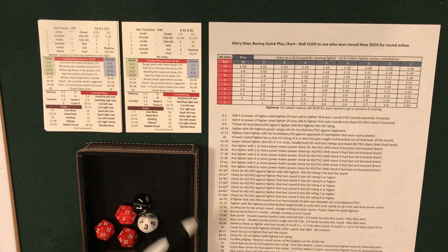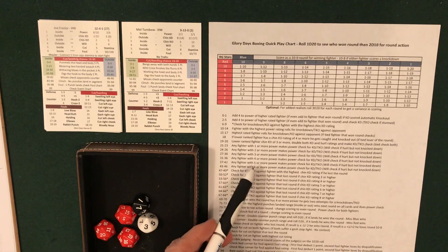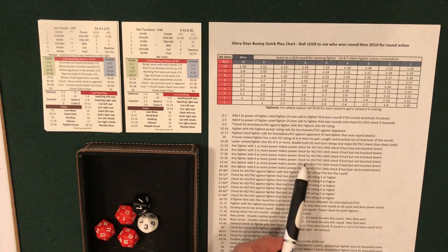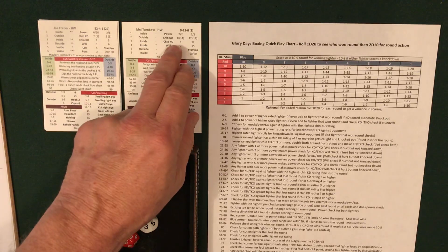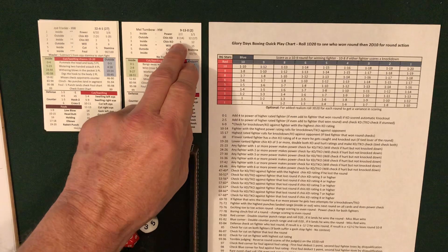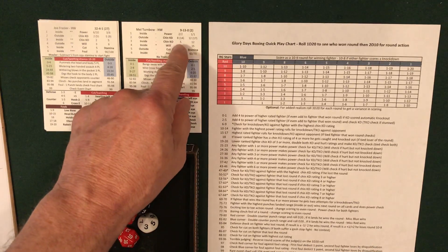It's actually results 21 to 46 — these are power checks for any fighter with one, two, three, four, five, or six or more power, depending on the roll, checking for a knockdown or TKO. Rather than separating those into different rolls, what will happen now is if a fighter passes a power check and the result is eight or less, we roll for a knockdown. If the result is nine to fourteen — meaning the fighter is stunned — we then do a will check for a TKO.